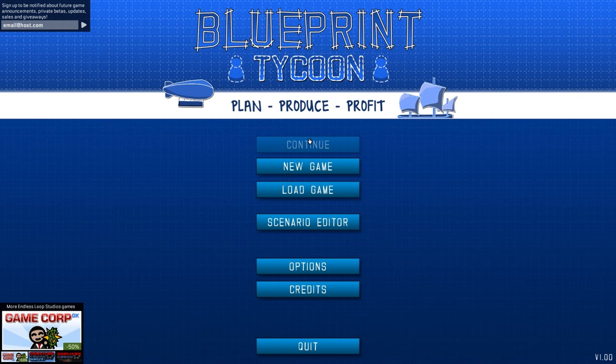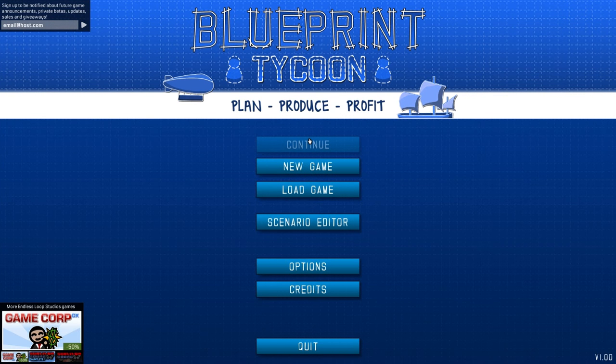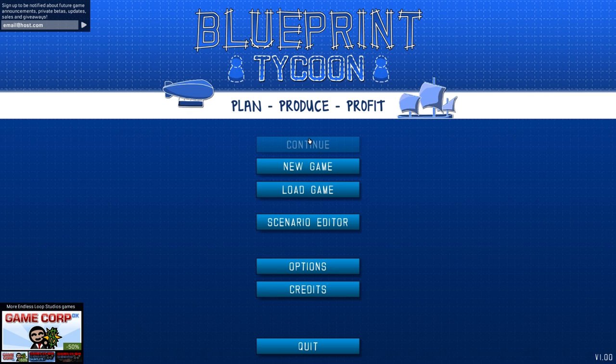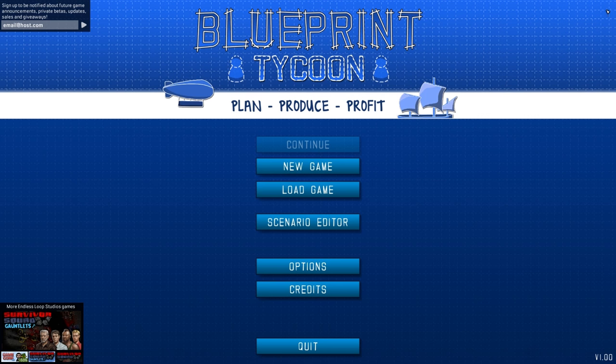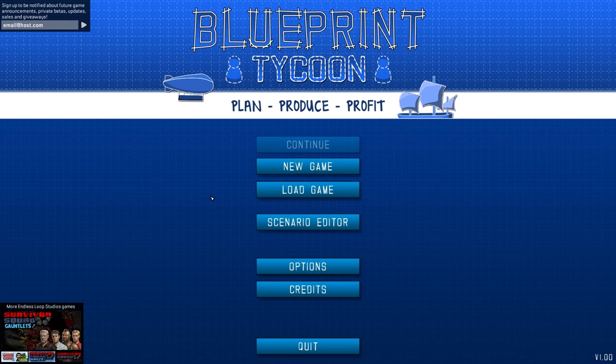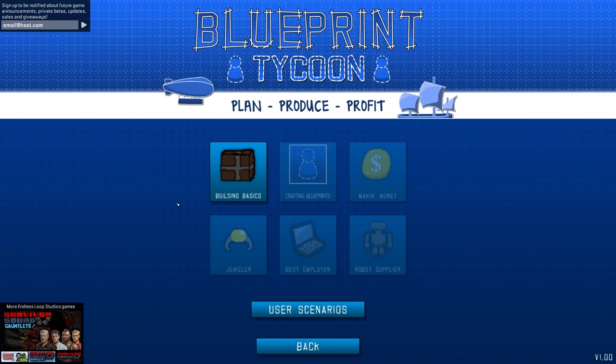Hello everybody, my name is Anthem and welcome to Blueprint Tycoon, a game where you must manage a little settlement on an island and make as much money as humanly possible. Apparently the game is running at 120 FPS right now, which is pretty good — it was running at like 700 before I hit the record button. We're going to hit new game; I don't really know how to play, I'm assuming it's the tutorial here.